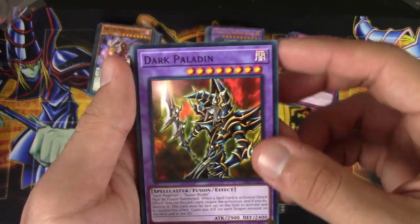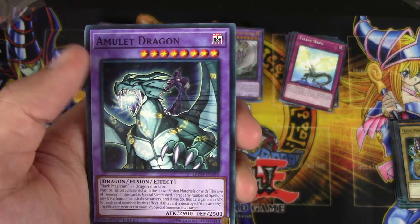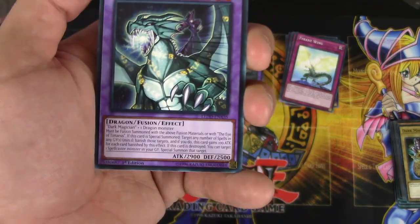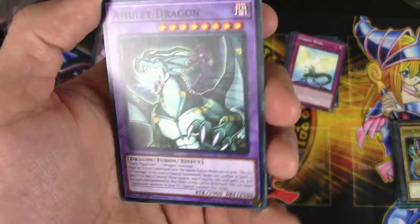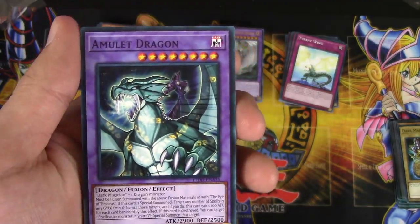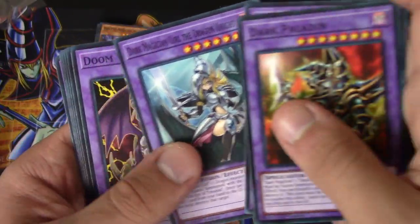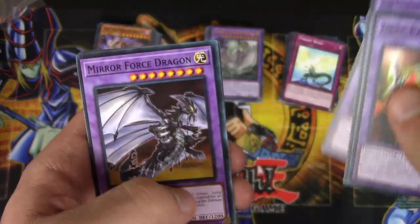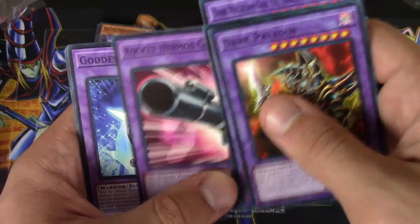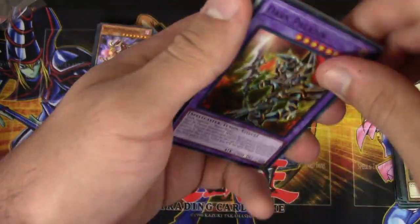Dark Renewal came out in the first Legendary deck. I don't want to say it's a bad trap for Dark Magician — I just feel like you don't really need to play it because Navigation and Eternal Soul do it all for you. But if you want to play Dark Renewal, it's a pretty good card. Crush Card Virus, Mirror Force, and Tyrant Wing as our last trap. For our extra deck: Dark Paladin, Amulet Dragon — first time I'm seeing this as a common — Dark Magician Girl the Dragon Knight, Doom Virus Dragon, Tyrant Burst Dragon, Mirror Force Dragon, Time Magic Hammer, Rocket Hermos Cannon, Goddess Bow, and Red-Eyes Black Dragon Sword.